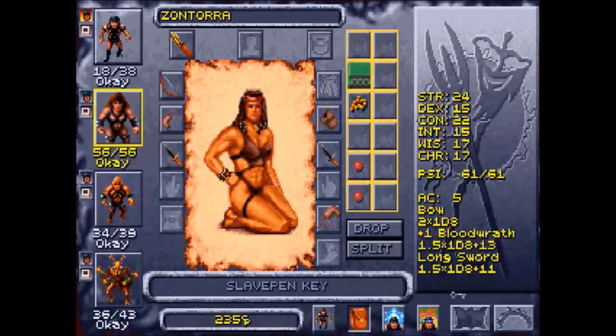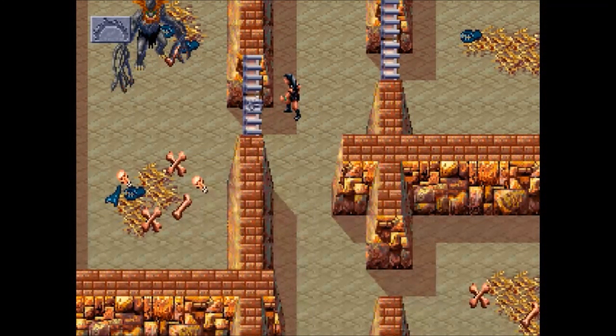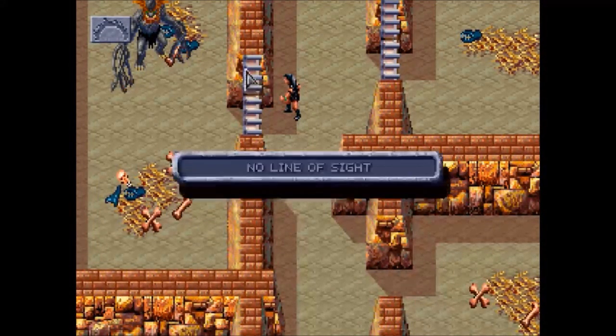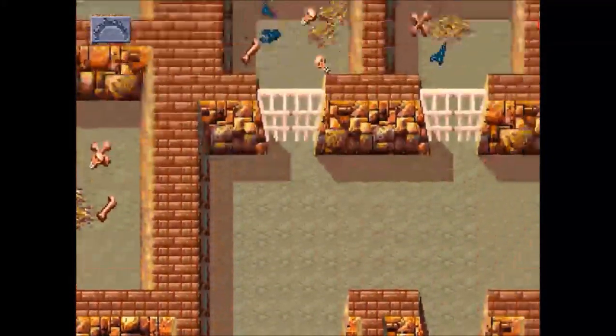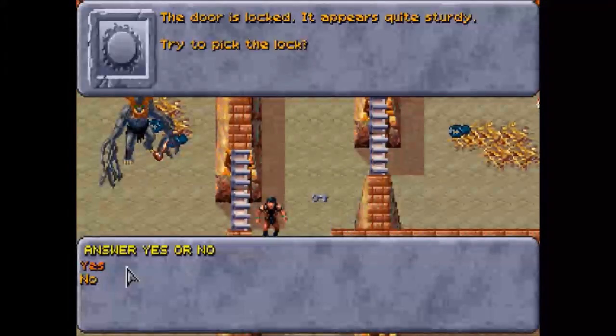Over here is the monster Pangila mentioned to us. No line of sight — I don't believe you. We're not going to pick it because I have bad luck doing that. Well, I took too long and now all the guards are coming after me — I was really hoping I could do this without that happening. I'll just pick the lock, go in, and fight the monster.